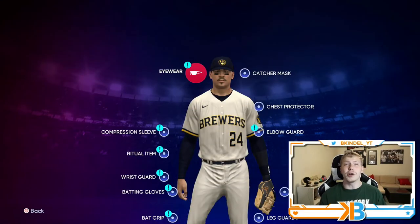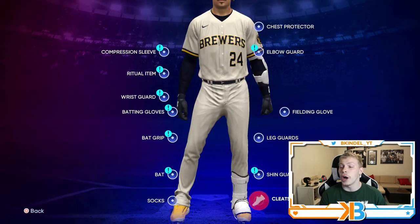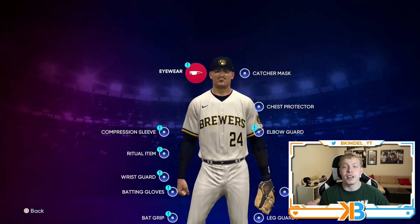This is all the equipment you can put on your created player. You can essentially put one for everything, and every single thing is gonna give him some sort of attribute boost. If you go with the most expensive version for each thing, it's gonna be pretty costly. But this is a card that's gonna be on your team all year long, so you don't need to do it all at once.